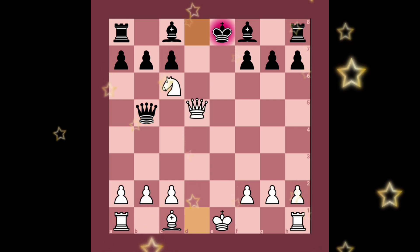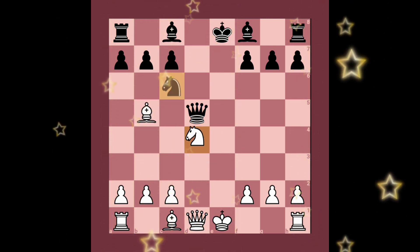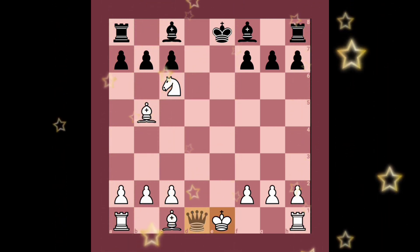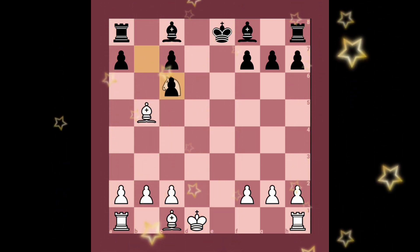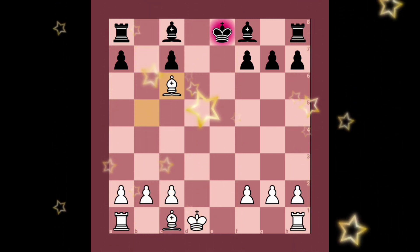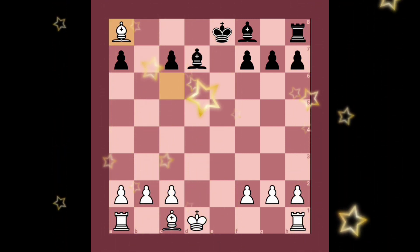After knight takes c6, if black captures the bishop, we can deliver an unstoppable checkmate. Instead, if black plays queen takes queen, we take with king takes queen, then pawn takes knight, then bishop takes pawn - a double attack. The king is in check and the rook is under attack. Black blocks the check with bishop, and we get the free rook.